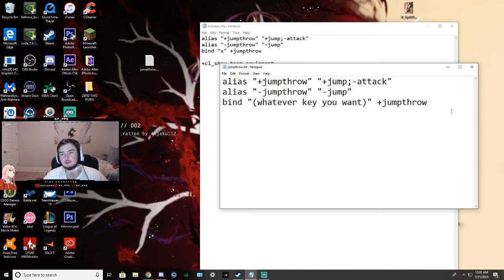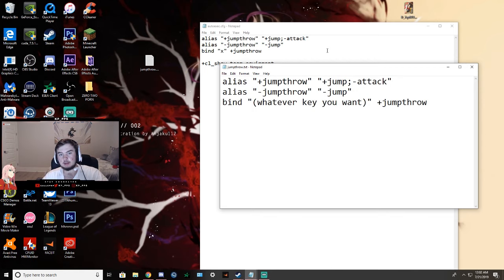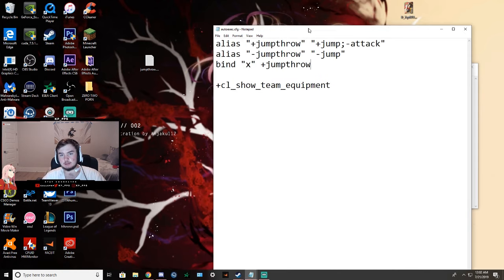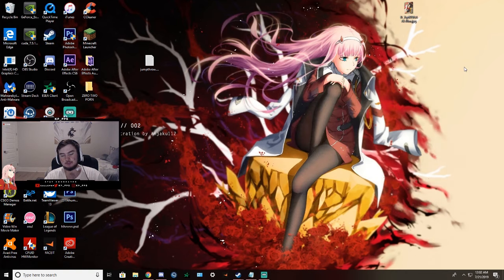You'll see the autoexec.cfg — open that up. As you can see I already have my jump throw bind pasted in there. All you want to do is take this command from the description and the pinned comment, replace the key in the parentheses, and paste it in. There's my jump throw bind set to X. Press save, and then when you load up CS:GO just make sure you run exec autoexec.cfg in console.